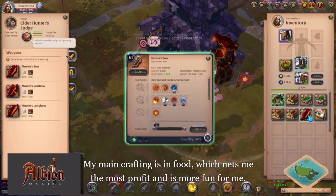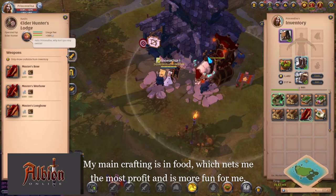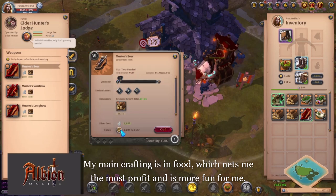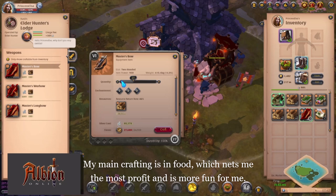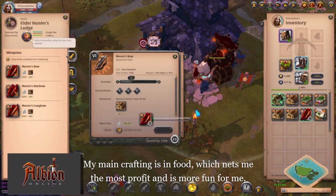I've crafted 3 good quality 6.1 bows. Now on to the regular ones. I click on focus — I've got 24,552 focus left. I drag it all the way until it's just right under: 23,579 out of 24,533. It cost me 60,000 silvers. Now I craft — let's get to work.